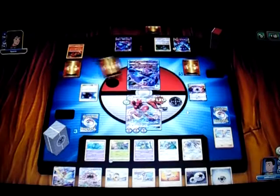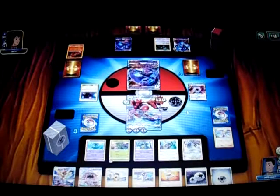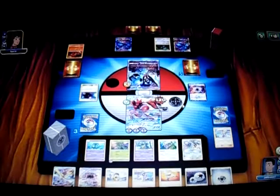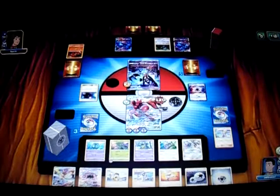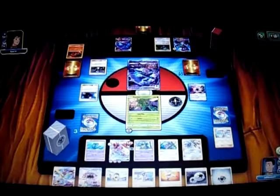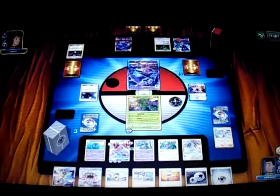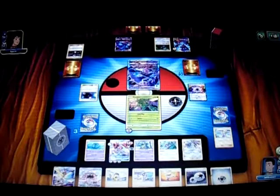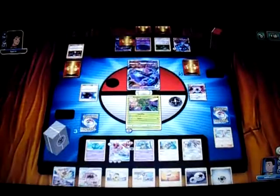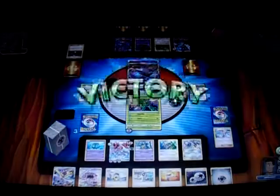He promotes Naganadel. We have to get two Ultra Beast knockouts here, since they're only going to be doing 40 damage. He promotes Dawn Wings Necrozma. He uses Guzma to bring out the Scyther with one energy, probably trying to take a knockout with the Scyther. He needs the energy to knock it out. He strikes for two. Unfortunately he can't take that knockout.